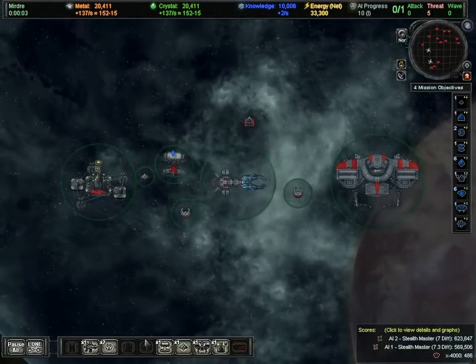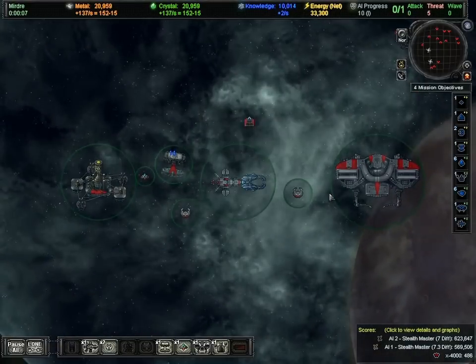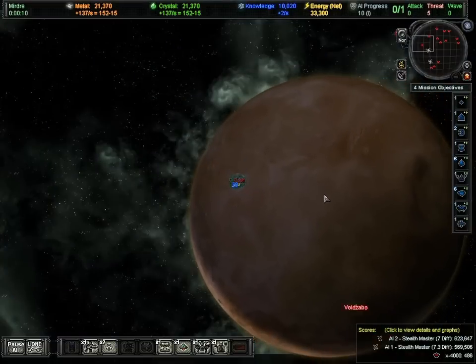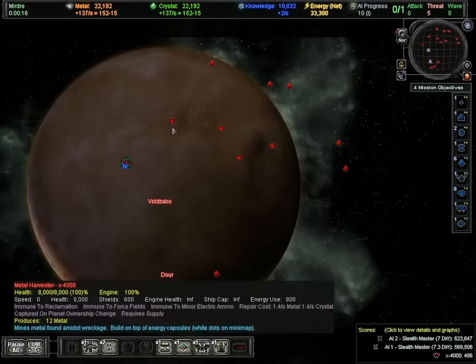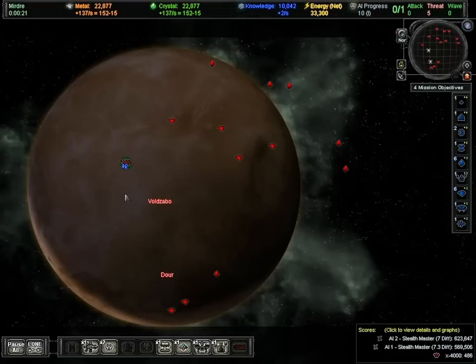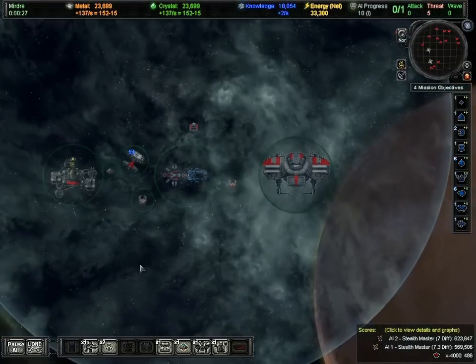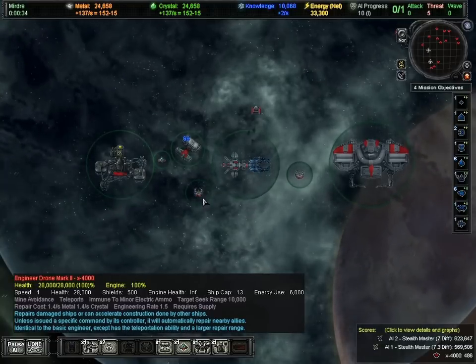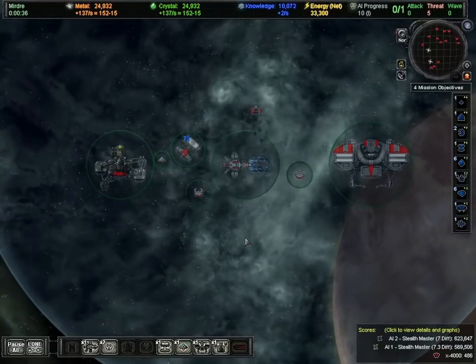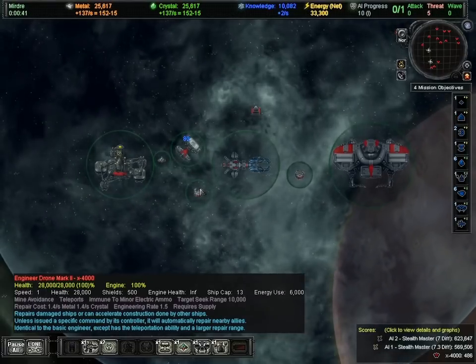Welcome to AI War. We're going to talk about the first five minutes of the game and the sort of activities you can expect to be doing during that time. If I zoom out here, you can see that a whole lot of the game has already been set up. All of the metal harvesters and all of the crystal harvesters are already populated. You've already got a Mark I force field set up, a Mark II energy reactor, a pair of Mark II engineer drones, a scout, and a science lab — so you can start immediately.